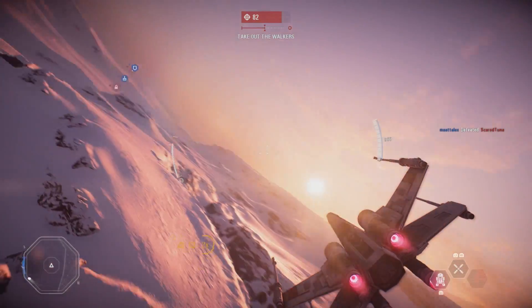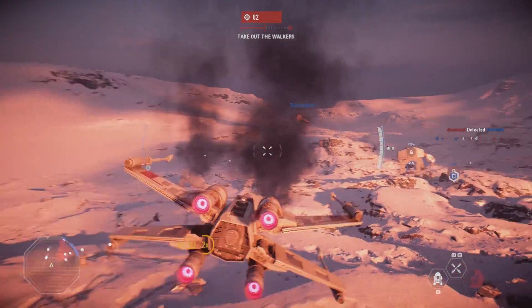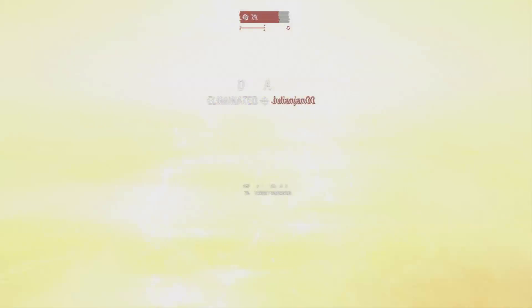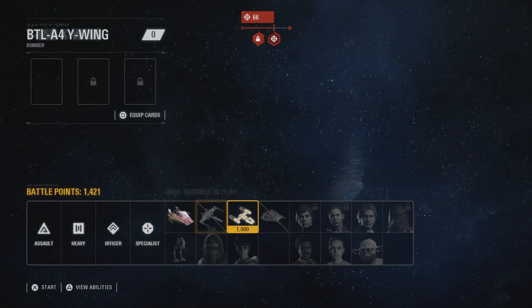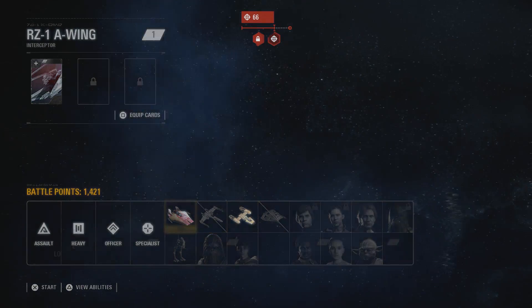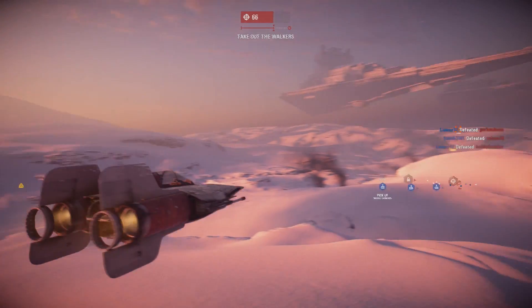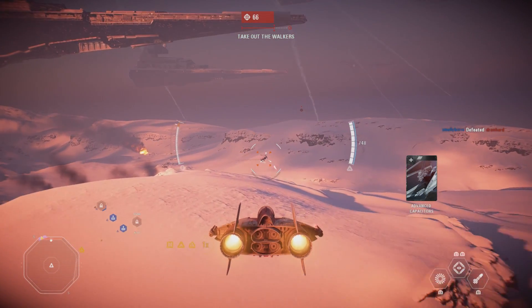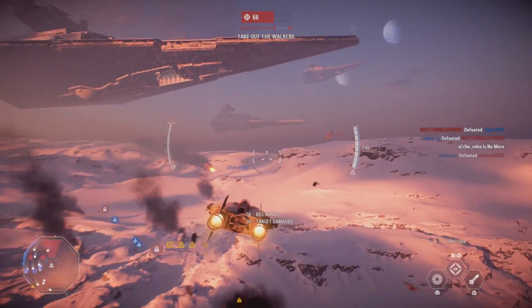Once you get enough points to buy a ship, make sure it's a good one. Get straight up in the air and start annihilating the enemy AI ships, or even enemy player ships if someone else has the same idea. The AI enemy ships will be very easy to counter, and you can just keep killing them as they constantly spawn in — it doesn't take that much time.